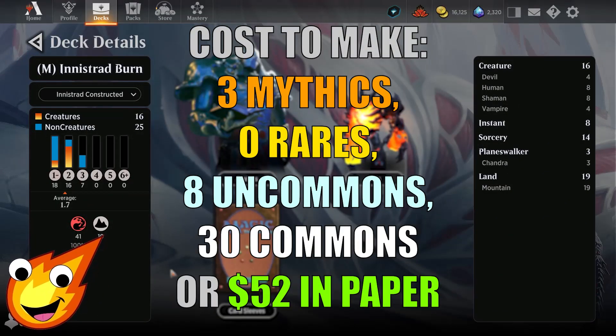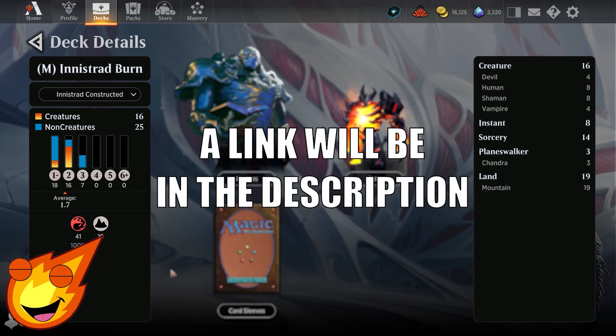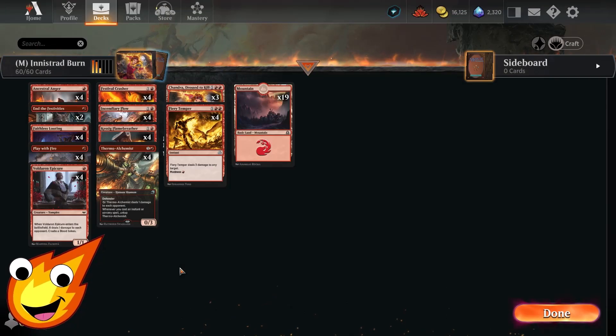Let's go over the stats of this deck. As you can see, we are a mono-red deck with an average mana curve of about 1.7. We have 16 creatures, 8 instants, 14 sorceries, 3 planeswalker cards, and 19 lands.